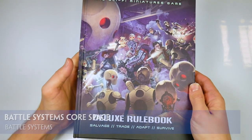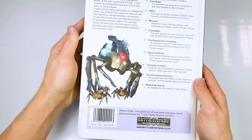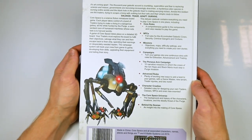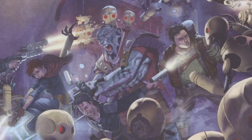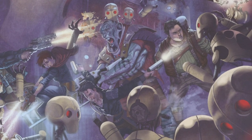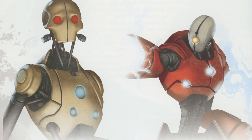After reviewing the box set of Core Space from Battle Systems, we were so impressed by this unique take on a sci-fi universe that we thought we'd take a closer look at the rulebook, in particular the standalone deluxe hardback version. Core Space is a miniatures-based game where a band of traders attempt to salvage and steal whatever they can, against the background of a galaxy falling apart on the depredations of the Purge, a race of partially aware machines who attack planets and strip them bare of any and all resources.